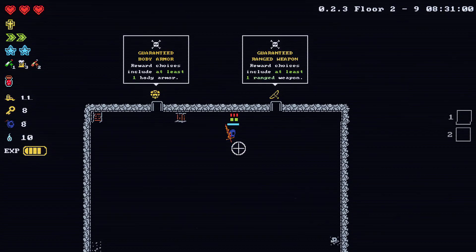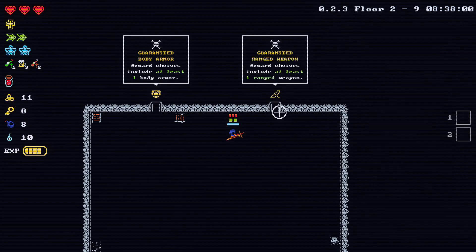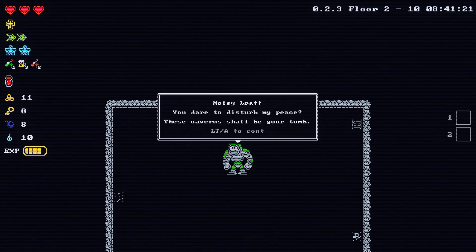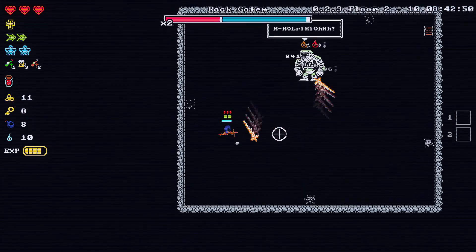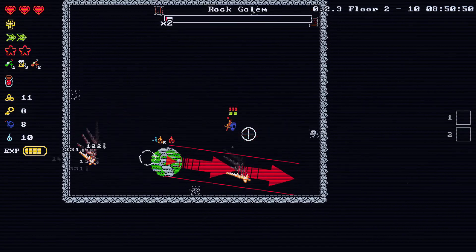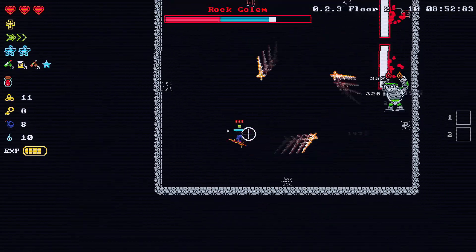Guaranteed body armor. I guess the one I've got is just giving me one heart — I can probably do better. This is a new boss — Rock Golem. Your persistence rattles my stones. I will crush you into dust. Now I'll crush you into dust!